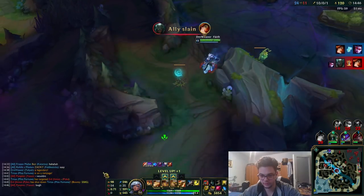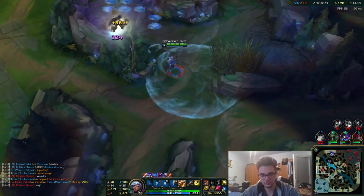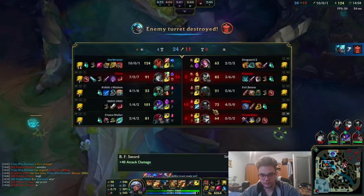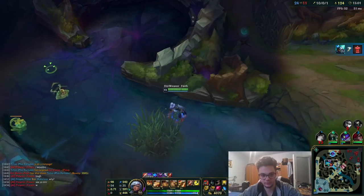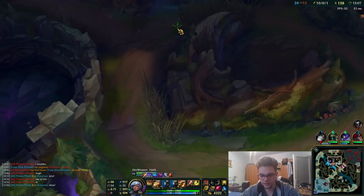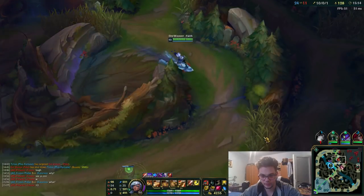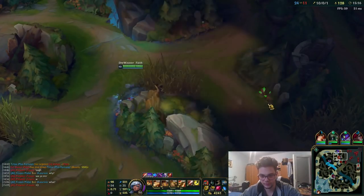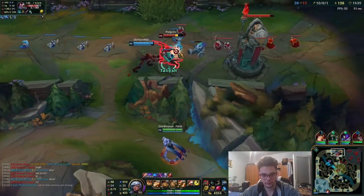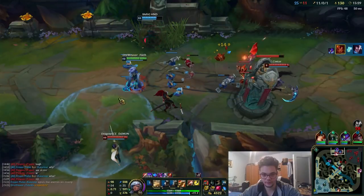I'm not even bothering reading the chat because it's probably toxic. I'd rather not especially when I'm making an informative video. Here's another crab — you've got to hunt this down every time they spawn. With this movement speed I have 4k gold at this point. You can just ward here and wait, hopefully get another kill.